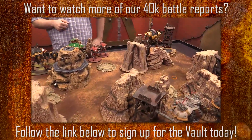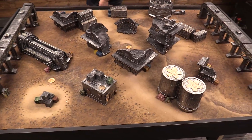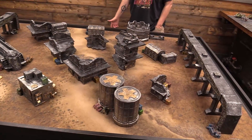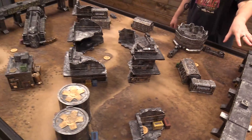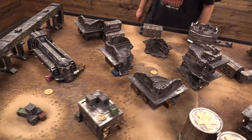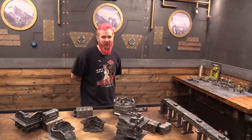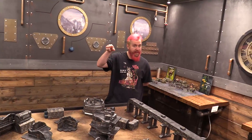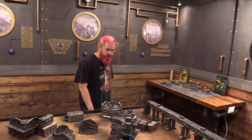Vault members, check out the link below to see the next game featuring Imperial Knights versus Chaos Knights. Here is the table — a map from Table War with terrain from Urban Matz and Game Mat, as well as Greenleaf Terrain. If you're a Silver Vault member, you get discount codes for some of this terrain. Go to MiniWargaming.com, the Vault section, and you can sign up for a free trial just to check out the discounts.